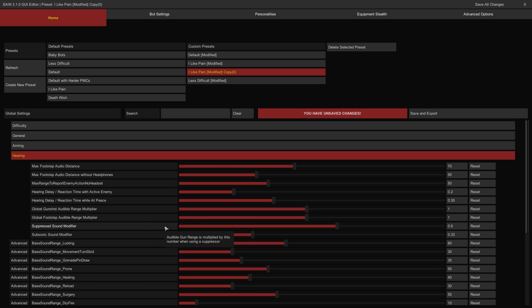The Suppressed Sound Modifier affects the range at which bots can hear suppressed weapons fire — the higher the value, the better they can hear suppressed gunfire at range. The Subsonic Sound Modifier affects the range at which bots can hear suppressed subsonic munitions — the higher the value, the better they can hear even subsonic ammunition through suppressors at range.